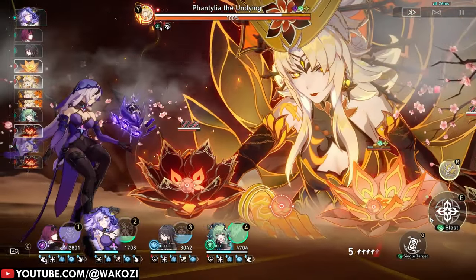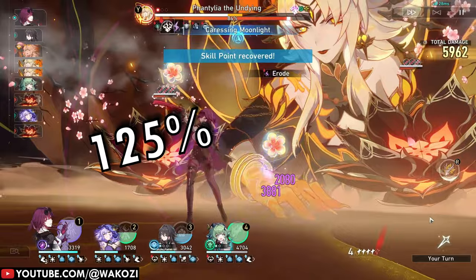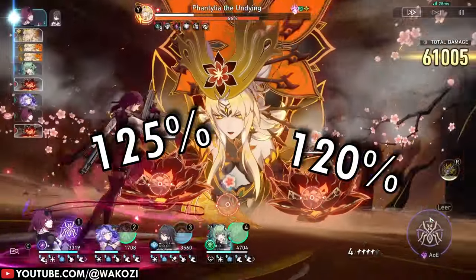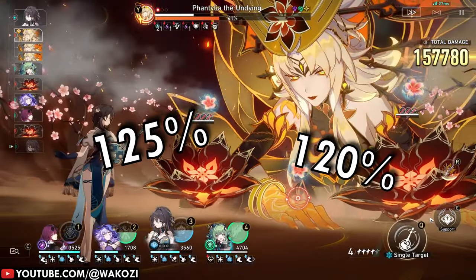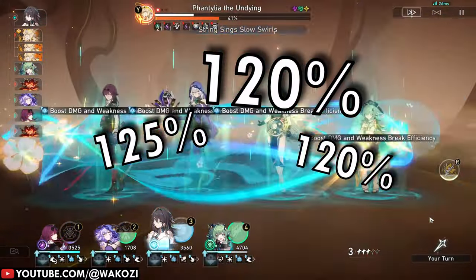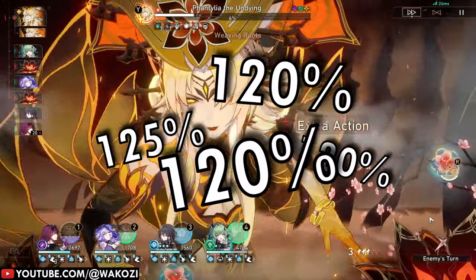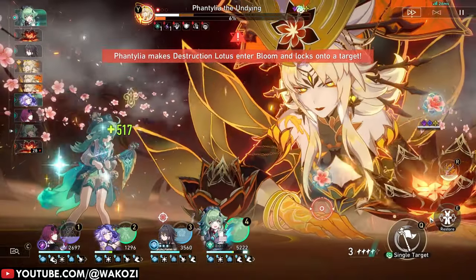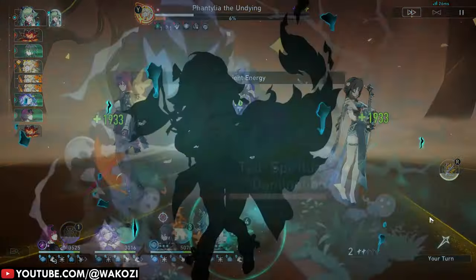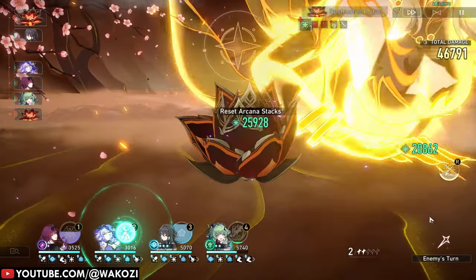You might be thinking: 125% gives us a guaranteed chance to hit arcana, so why do all the guides — mine included — tell you to go for 120% effect hit rate on Black Swan? Mostly because her passive trace caps out at 120%, and secondly, if you go for 120% you will more or less land all your arcana abilities anyway, so there's no reason to go for more. Occasionally you'll encounter enemies with higher effect resistance, like those pesky swarm enemies, but they are such outliers that we don't really take them into consideration.